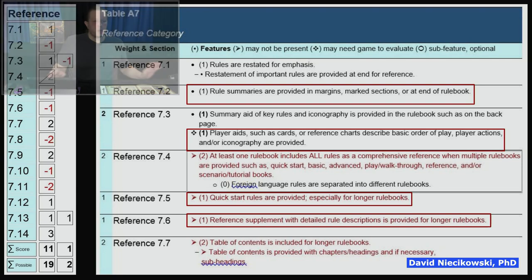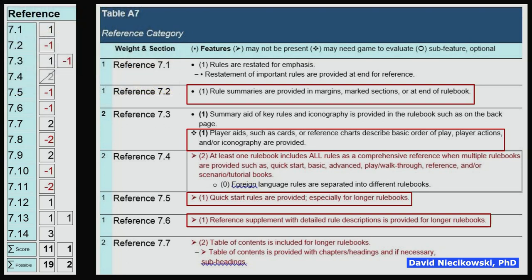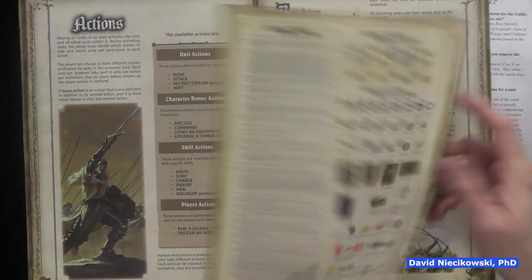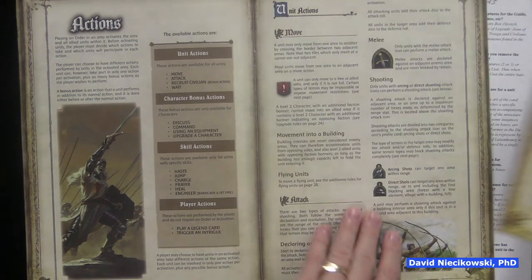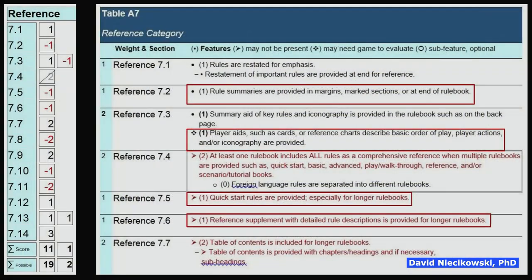Now we get into referencing — many rulebooks have trouble with this. Rule summaries are not provided in the margins; certain rulebooks do that and BGG users prefer it. Player aids such as cards or reference charts describing basic order of play are not included. There is a reference sheet, but it's not the most useful and the text size is very small and difficult to use. It did get credit for having a summary aid and a reference sheet.